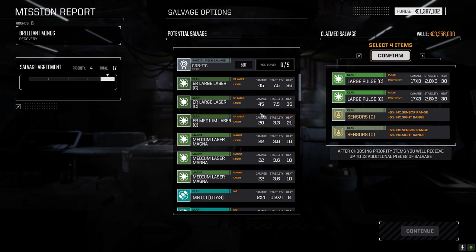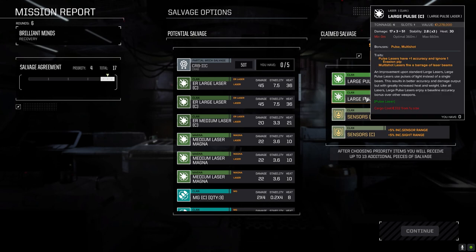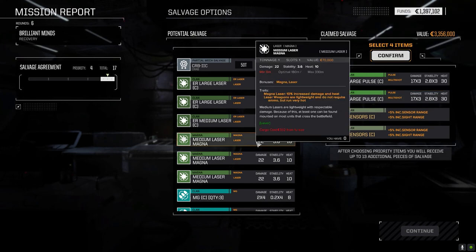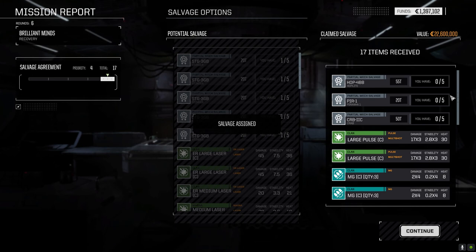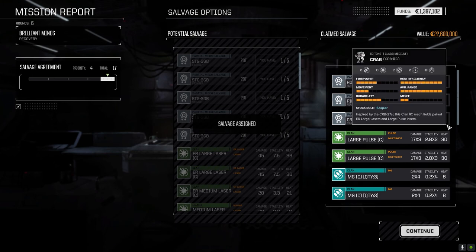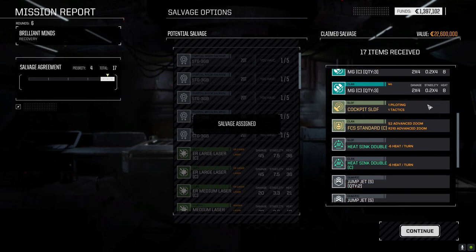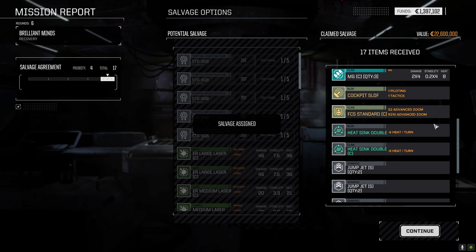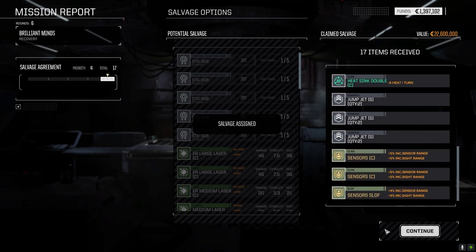Let's grab a pair of clan large pulse lasers. Magnum mediums aren't bad either - one more heat for two more damage, same weight. Hoplite part, Piranha part, Crab part, a couple of six machine guns. SLDF cockpit standard fire control system, couple of double heat sinks, bunch of jump jets, and sensor SLDF.